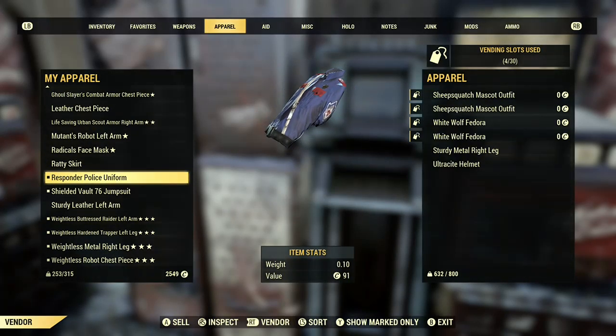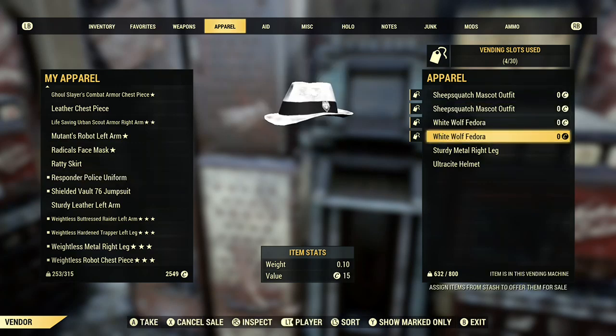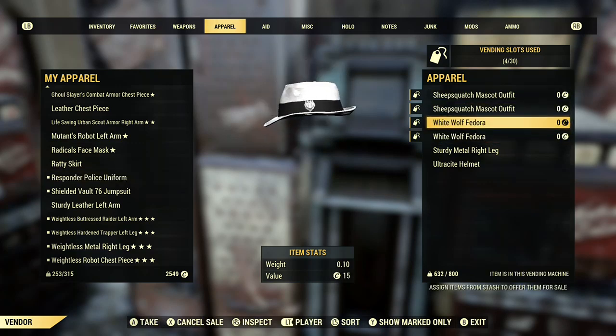Now that you have four dummy items in, you can duplicate two stacks of items. Remember, keep track of the first two you put in — or the first half of the ones you put in.